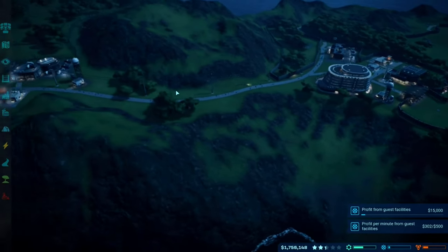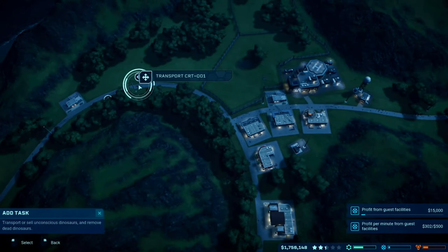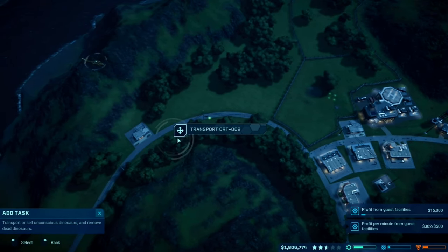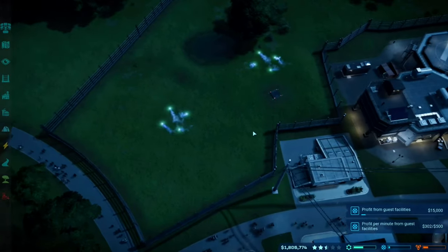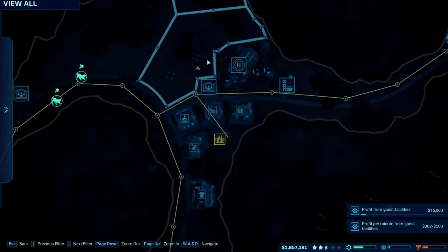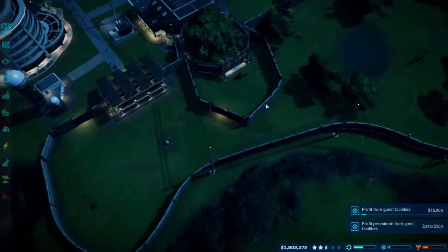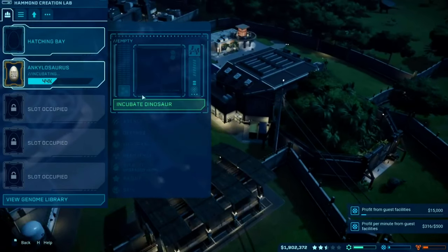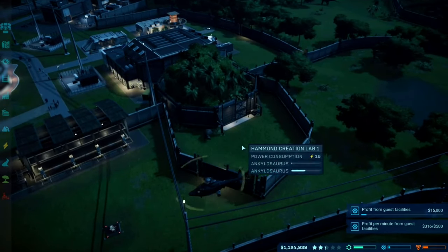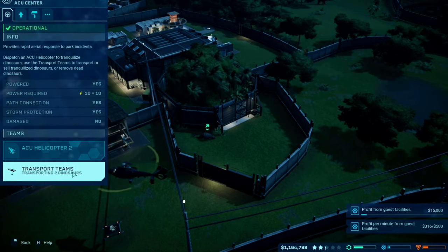That looks good to go. The escaped dinosaurs are finally unconscious and we will, for what I believe is the third time this episode, put them back into their enclosures. Their forest shouldn't be too much now and they should be okay. I still have three pens to fill up. The Ankylo is incubating. I accidentally knocked him out instead of transporting him — I need to add a herbivore feeder because these new pens don't have any feeders.